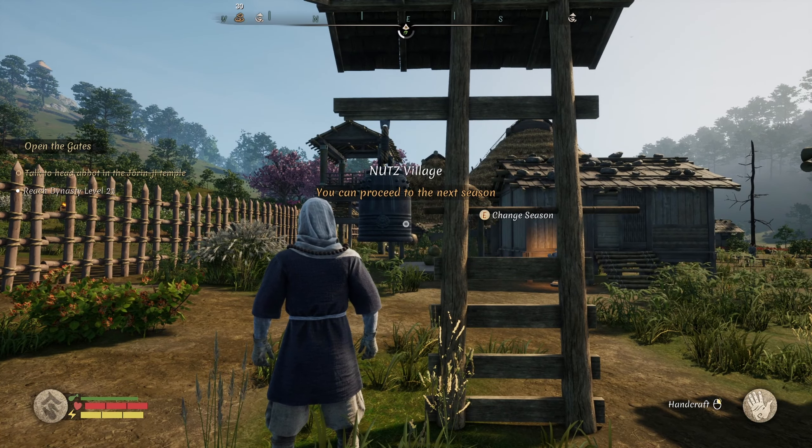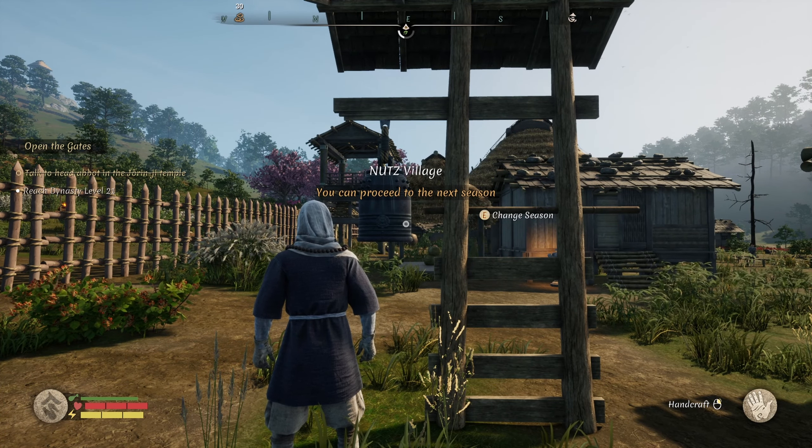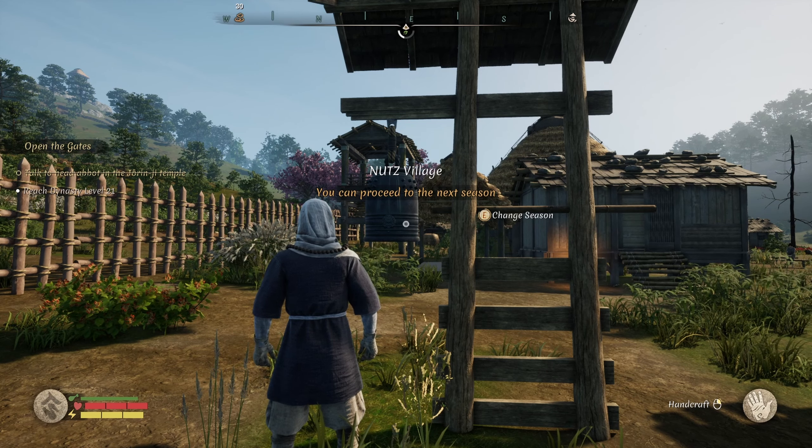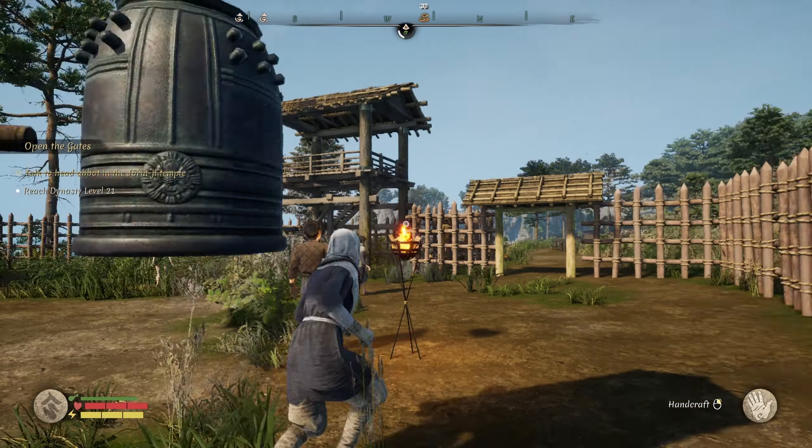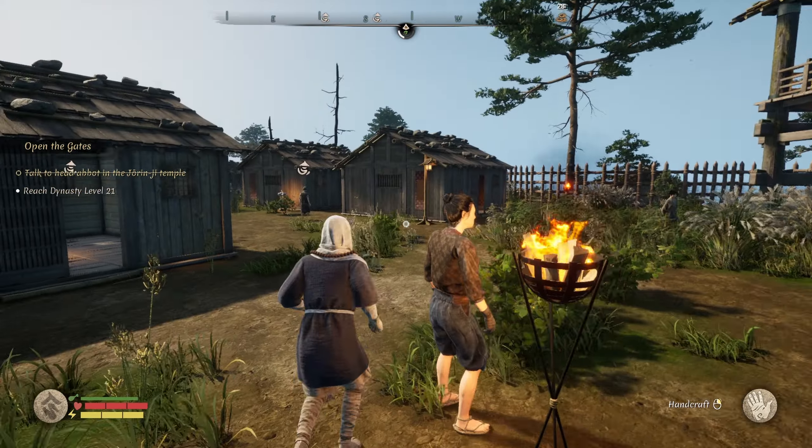He will grant you the ability to recruit more. Then you need to change season right here — go to change season. Once you've changed season, you will get these question marks pop up on the map.